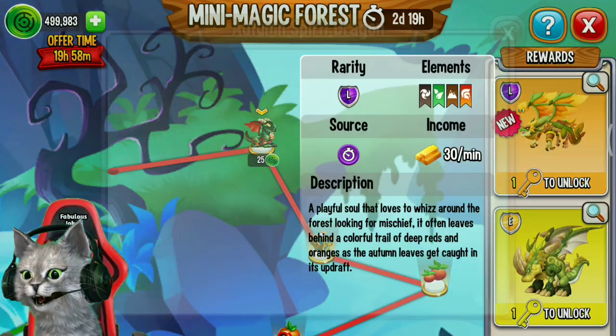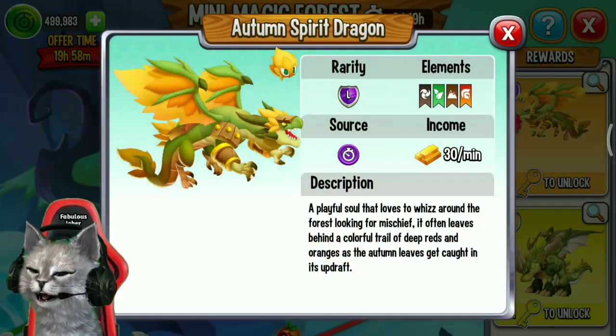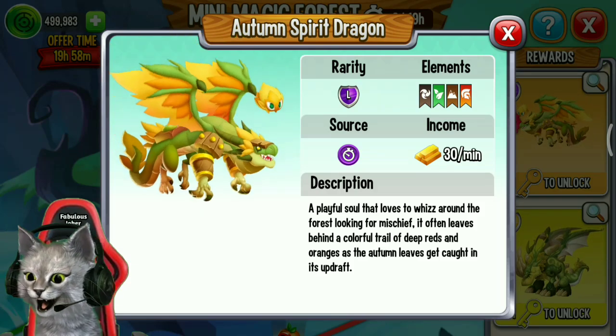And there is a brand new Autumn Spirit Dragon. It's a legendary dragon that has 4 elements: primal, nature, earth, and war.